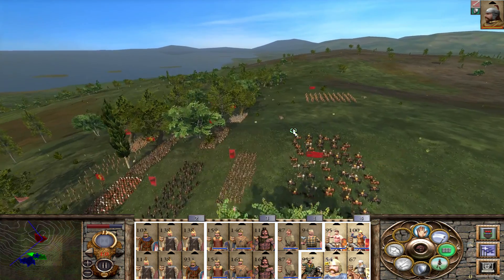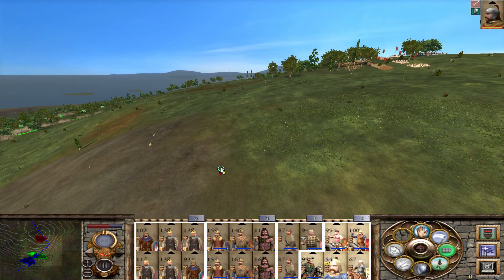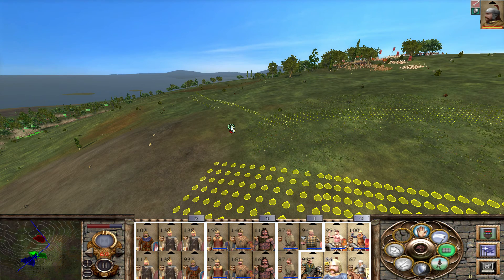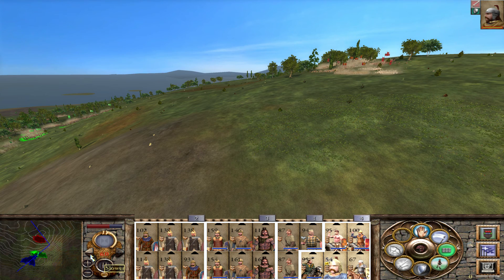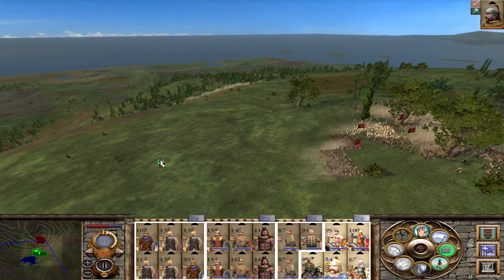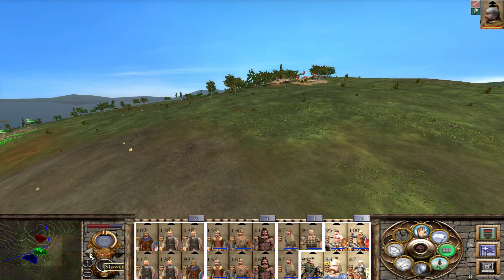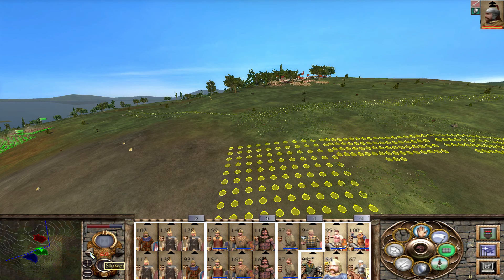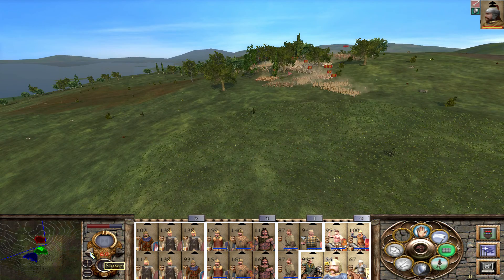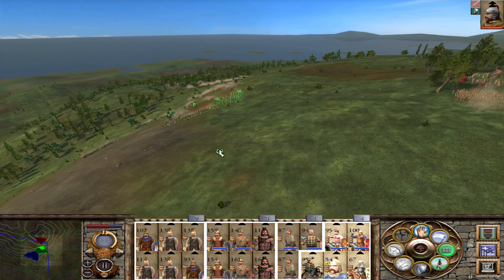If he stays there, I'll be perfectly deployed and I'll win fairly easily. If he moves towards this area, which would be the best area to defend, then I'll be in a troubled position. And he's moving in — or he's not. He's kind of deciding on that. I think he's deploying according to my general. If he's deploying according to my general, let me just keep moving. My men are approaching the point where they can actually fight perfectly. Is he going to strike me? He is. Or not. I honestly don't know.